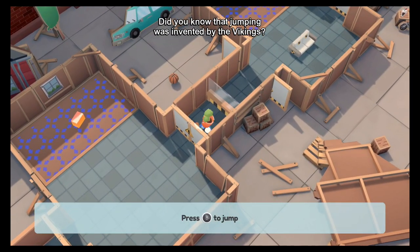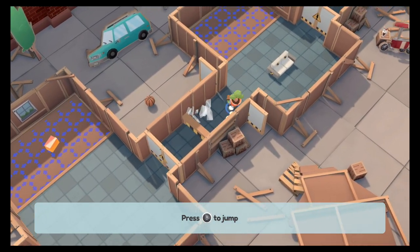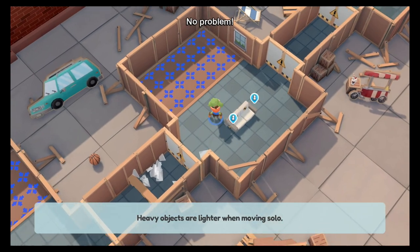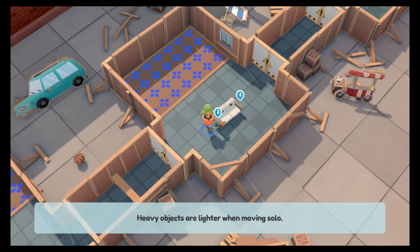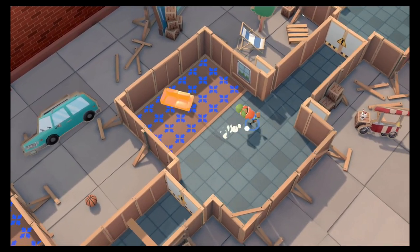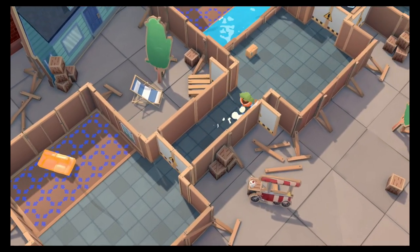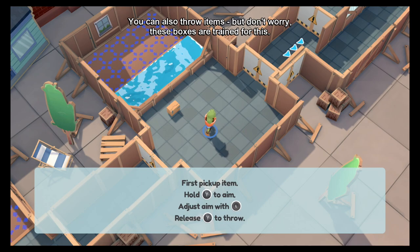Did you know jumping was invented by the Vikings? Oh! Broke the glass! Doing solo? No problem. Lift heavy objects with your back. Okay, nice work! You can also throw items, but don't worry — these boxes are trained for this.